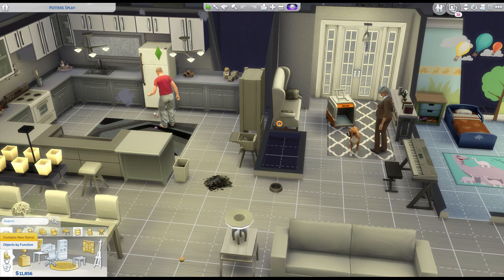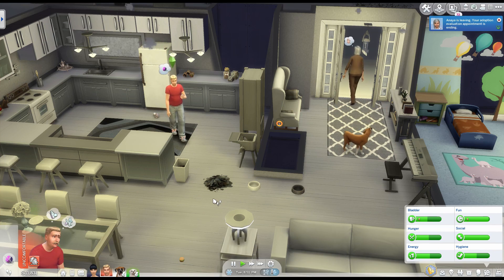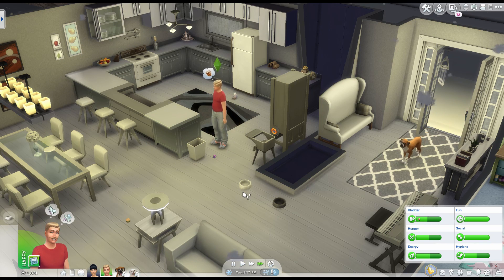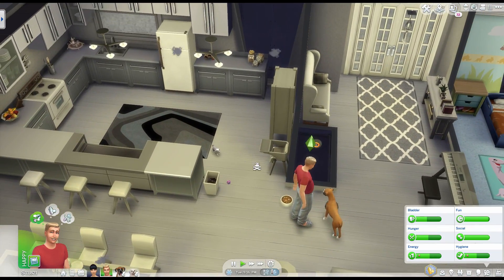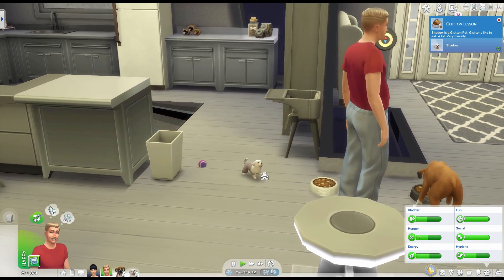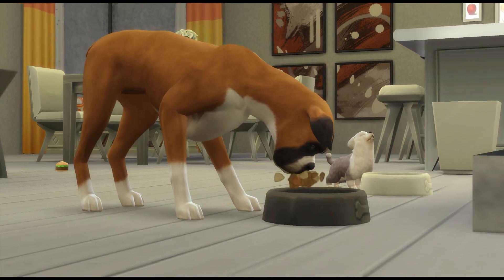Now that we have two puppers, I need another food container for the pets. Let's find another food container and set them up side by side. We'll fill all pet bowls, then call both Shadow and Kaya to eat. Look at them eating together — so cute. We have another puppy in the family and his name is Shadow.